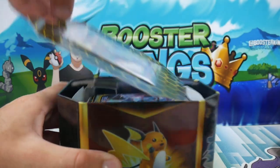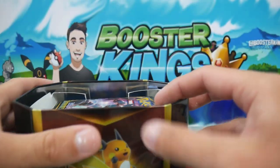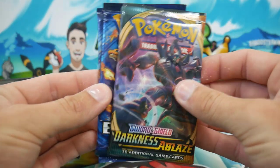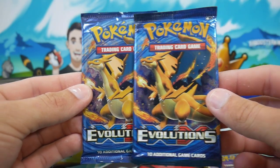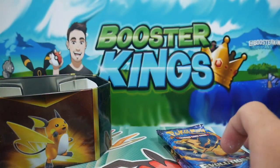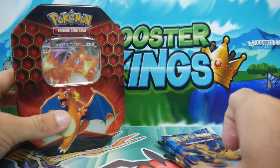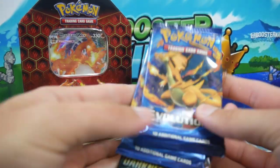I've just stuck this on there - may as well show the tin in all of its glory. Let's go - we have our Darkness Ablaze booster pack and then we have two Evolutions booster packs, both with Mega Charizard on it. I really didn't do that on purpose. We'll put the tin back and let that one hang out in the background over there. Let's get into these three booster packs.